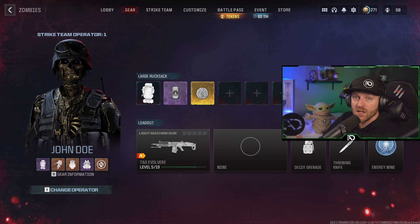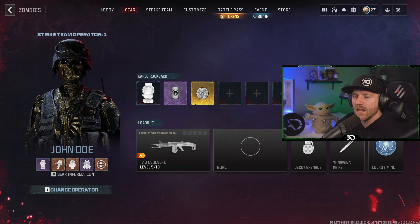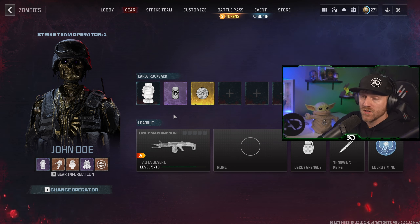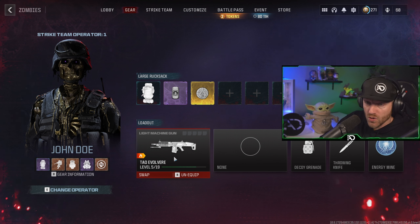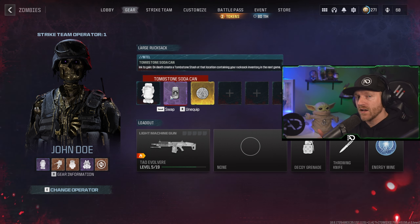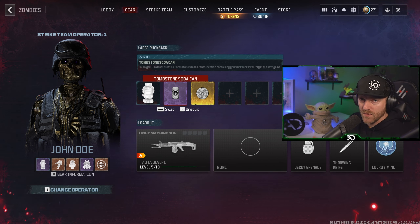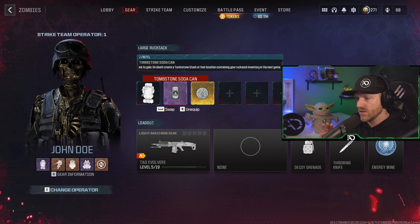In order to do this glitch to both keep your Tombstone and keep your insured weapon, you're going to need a few things. First, obviously, is your insured weapon. Next would be a Tombstone Soda Can. If you don't have one, you can always go buy one for $2,000 in the match — just do one cargo delivery contract and you're done.